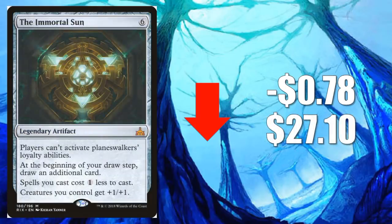Number 1, The Immortal Sun, goes down $0.78 to $27.10. This is very similar to Mox Amber — it got a lot of excitement around it. As we saw that parade of Planeswalkers previewed during the War of the Spark preview season, a lot of people thought they might want this at least out of their sideboards in Standard. But here we are now — the testing has happened, and The Immortal Sun didn't play a big role in the first week. Maybe it sees more play if Planeswalkers do become dominant, but I don't really see this holding a $27 or $28 price point. This will continue to lose value.